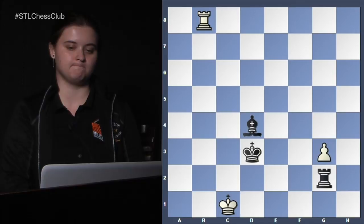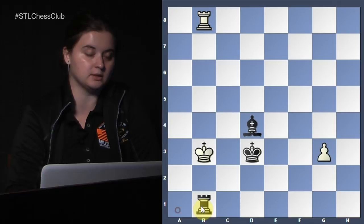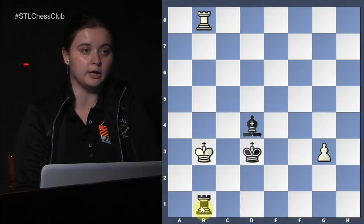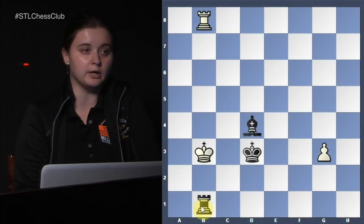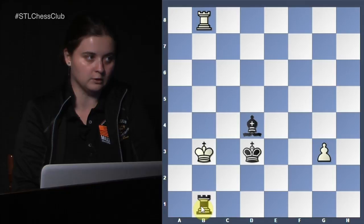Why is white in zugzwang? You're threatening mate and the rook is badly placed — threatening check, check, and rook b1 check. If you try to escape that way, that's what happened to poor white. There are a lot of zugzwang positions in rook-bishop versus rook. In this case white had an extra pawn but was unable to hold it because he didn't realize about this idea. If you ever play rook-bishop versus rook, don't give up — try to corner or restrict the opponent's king and then you'll have the ideas to win.